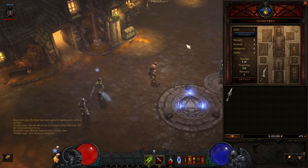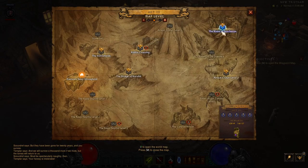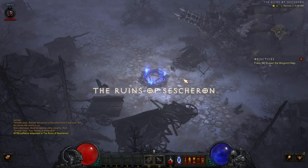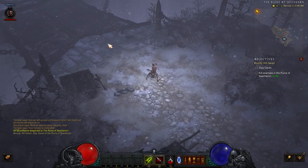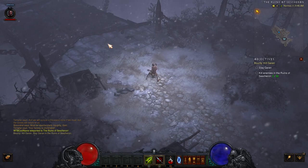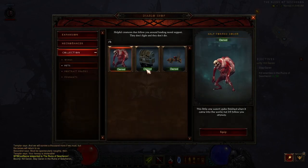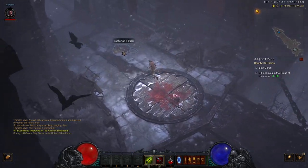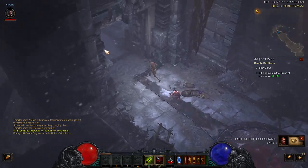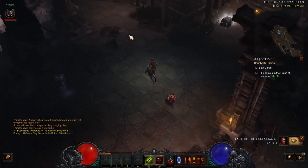Next we want to go get Kanai's Cube, located in Act 3. You go into the Ruins of Sescheron and look for the Elder Sanctum, run through there and find Kanai's Cube. Before entering, since it's a new season, make sure to activate your pet — it runs around and collects gold for you, saving time. Get the pet out and then we're going to go get Kanai's Cube and embark on the next part of the journey.